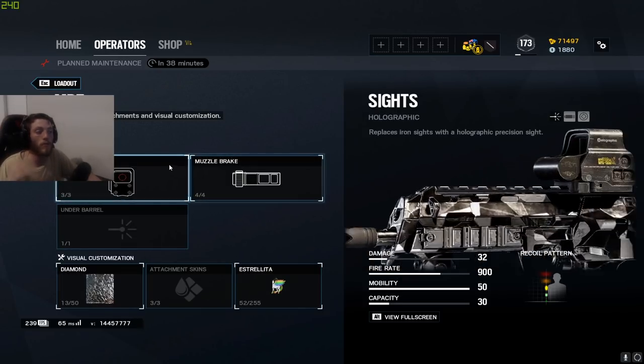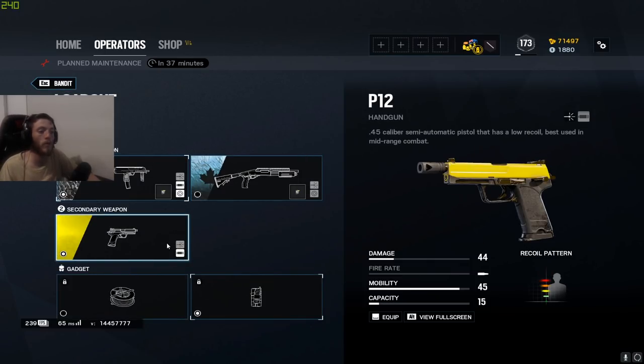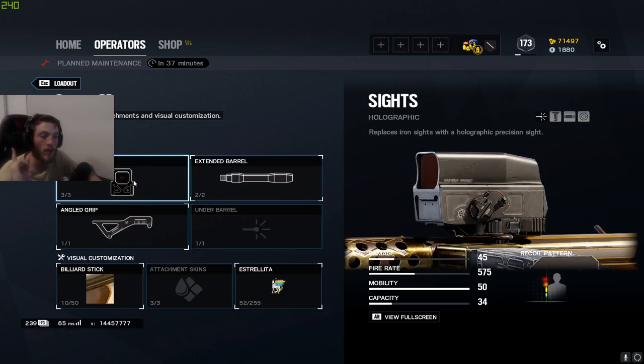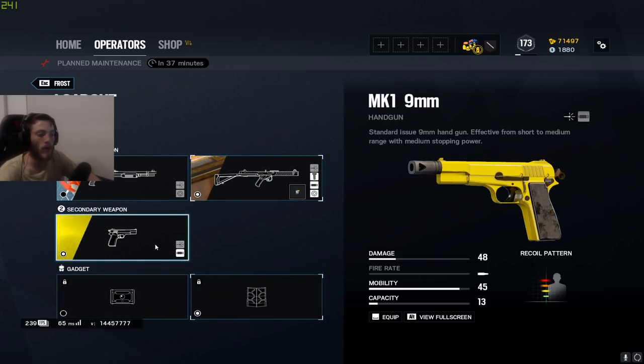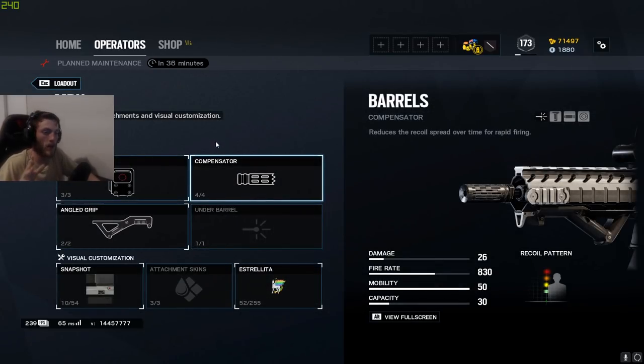For Bandit, I run the holographic and muzzle brake for that really tight two to three shot accuracy. On the P12 I'll bring muzzle brake as well and I'll always play the C4. For Frost, I'm going to be running holographic, extended barrel, and angle grip. On the pistol it's standard muzzle brake and I bring the deployable shield.